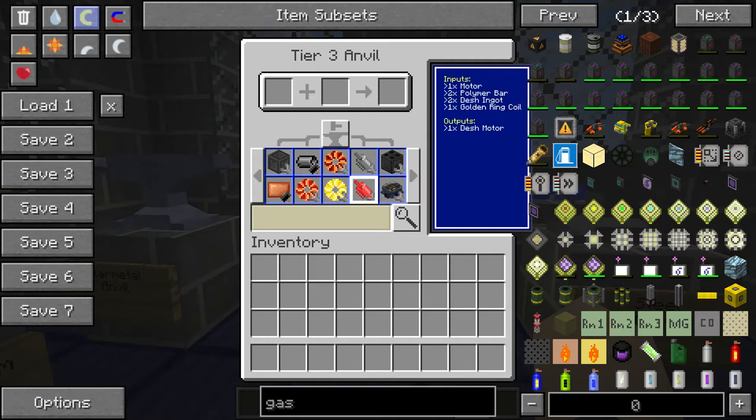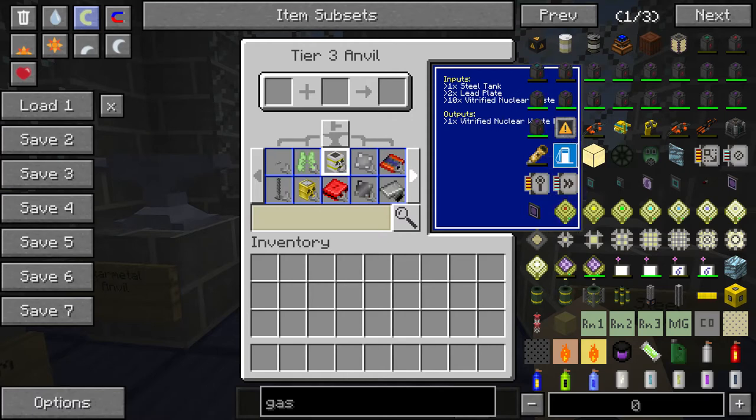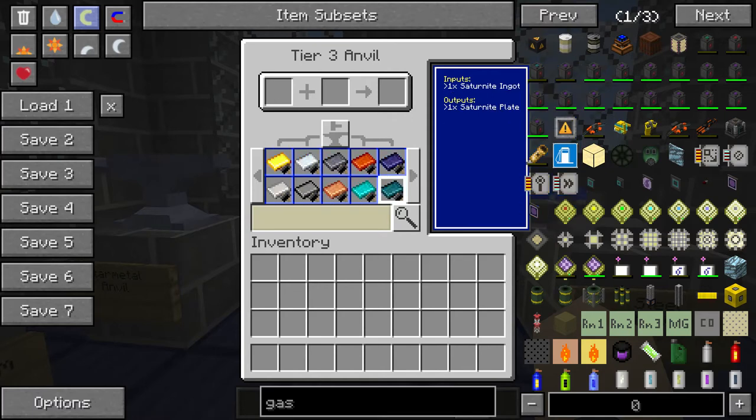Tier three has more motors and stuff. This is a dash motor. This is my favorite — the auxiliary cooling tower. You can make radioactive barrels, vitrified. Radioactive barrels. Nuclear waste barrel. This is where you get all your plates, I guess. Interesting.